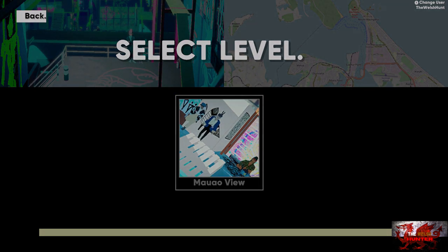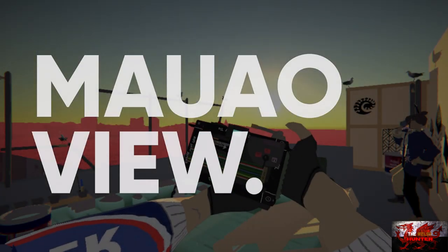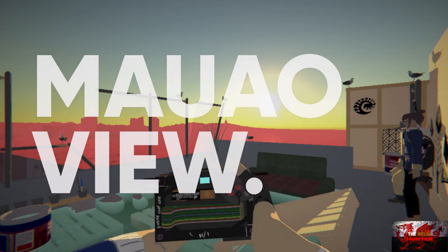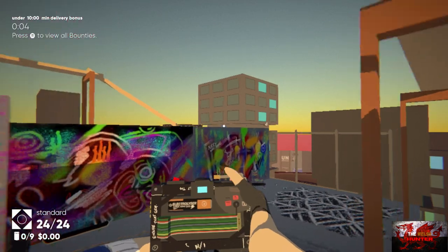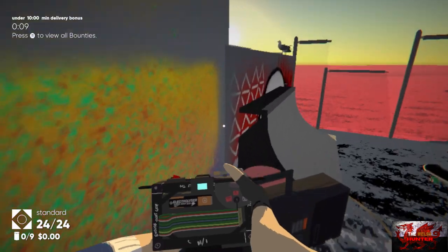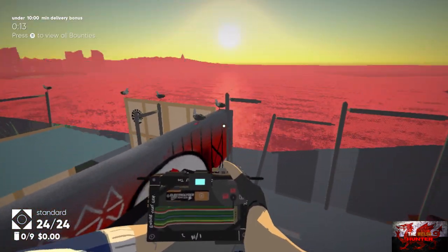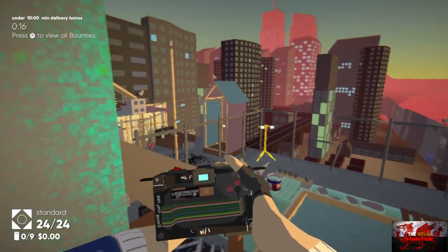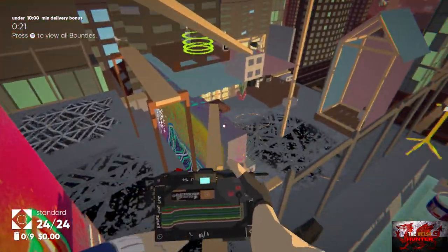This is the first level. We're going to select New Game and select the level — Mawawvu, I'm going to butcher so many words in this game. Let me quickly explain how the camera works: press the left trigger to aim, the right trigger to take the picture. You can press up or down on the D-pad to zoom in and out, and left and right on the D-pad to adjust the focus. We're going to be getting a missable achievement straight away.